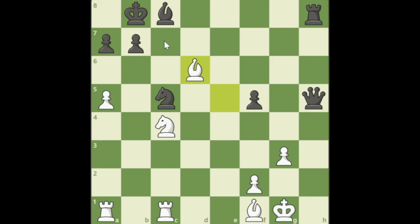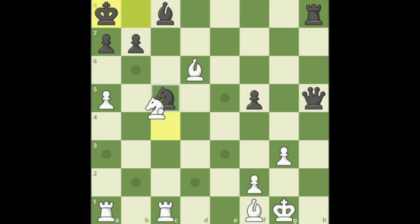So now after taking the rook, they will play Qe8. Try to find the continuation. So now we check with the knight, we continue to check. If not, we get checkmate ourselves.